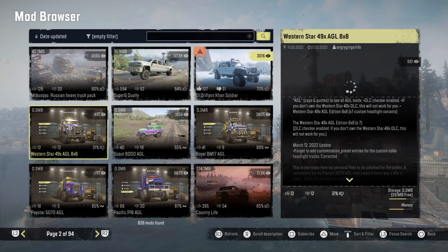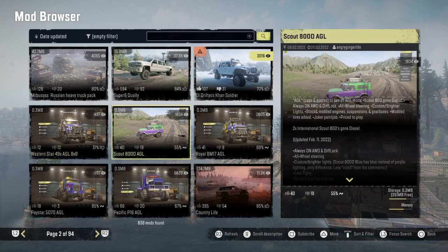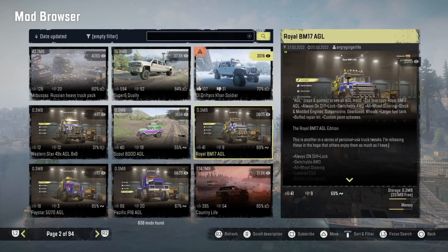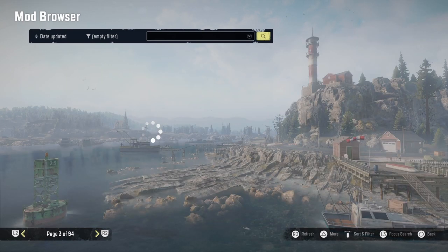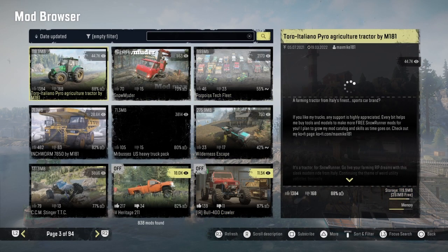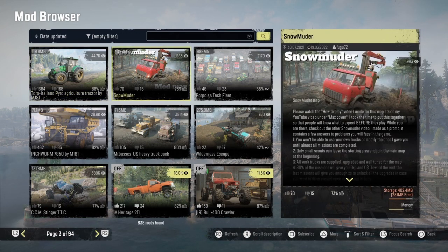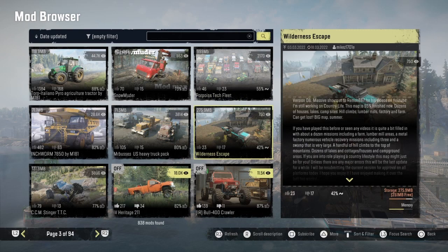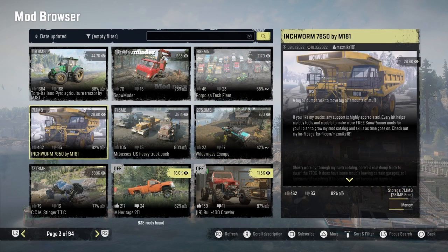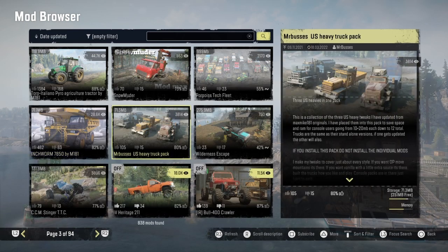The Western Star — looks like all AGL's mods, all his tweaks, got an update. Country Life had an update. Max Mike's tractor had an update. The Snow Mudder had an update. Pulper's Tech Fleet had an update. And the Inch Worm by Max Mike had an update. Mr. Busses' heavy truck pack.